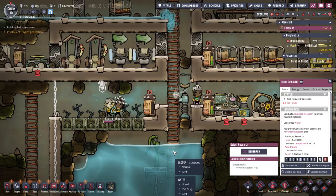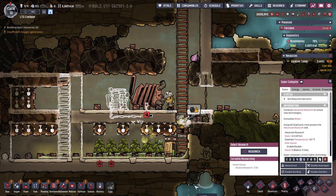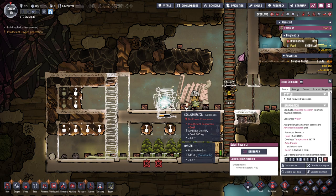Novice research: seven out of 20. I think I need coal going first.